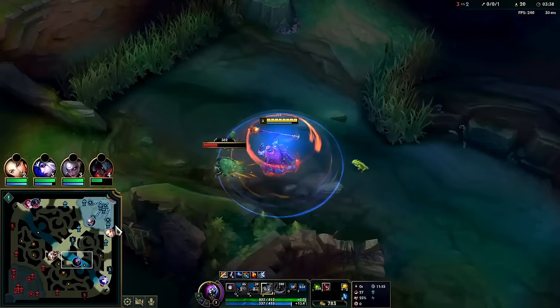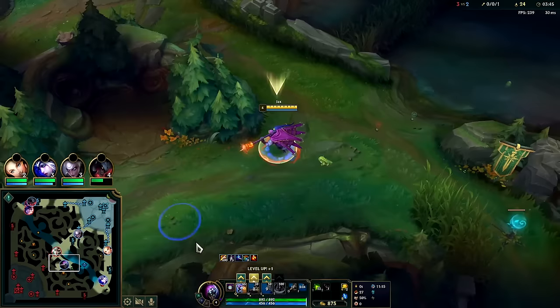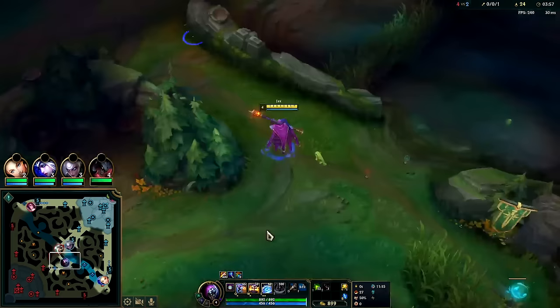Bot lane has no flash, so I should be able to come back and repeat gank as long as they don't spam shove. On first back we ideally want to afford a Tiamat, so the first back tends to be somewhat delayed. Three successful ganks in a row for Nunu everywhere he's gone - everything he touches turns to a successful gank.